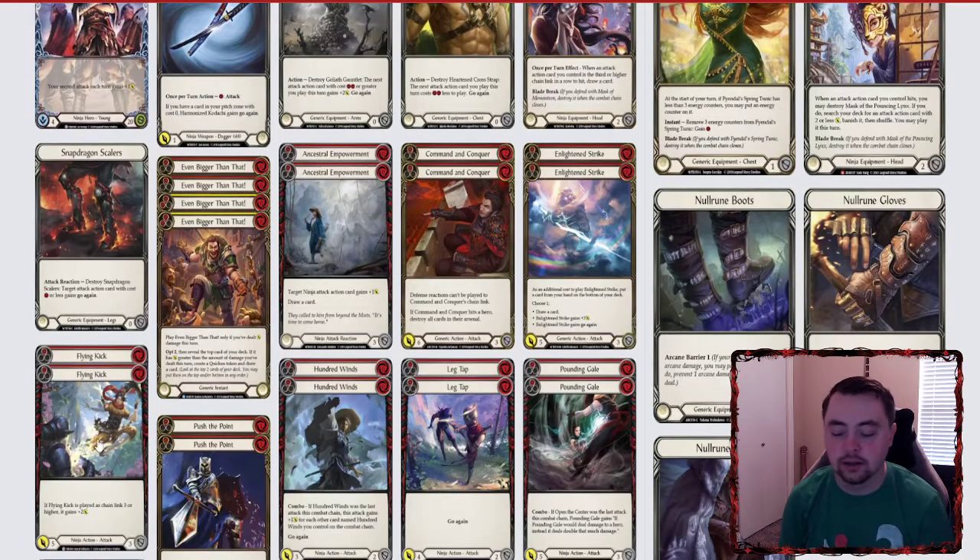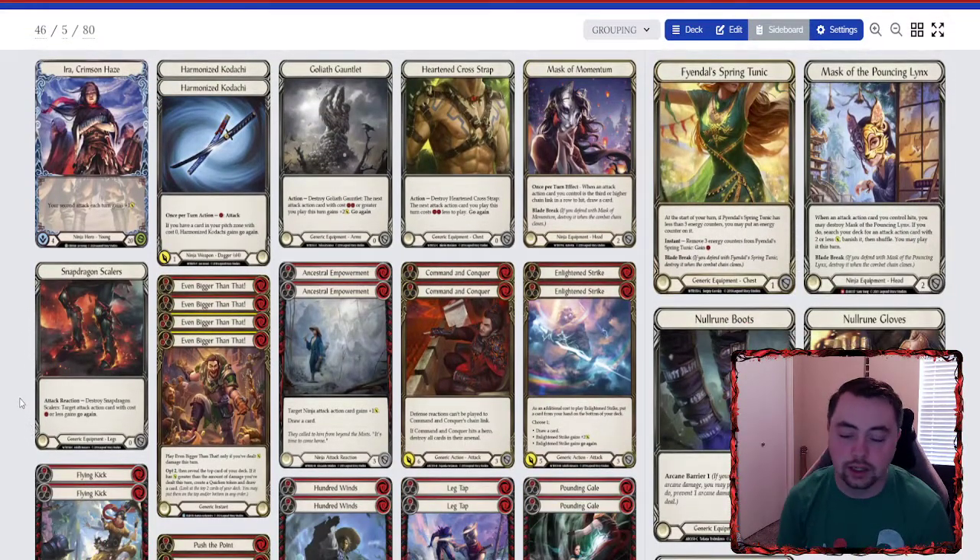When you pop Goliath Gauntlet with Ira, most people think a Flying Kick is coming, so they're expecting the third chain link. They're not going to block out your first or second Kadachi — or they might fully block your second Kadachi because they know they can't block the third attack. So what you can do is Kadachi for one, play Even Bigger Than That, pop Goliath Gauntlet prior, and still have two resources floating.